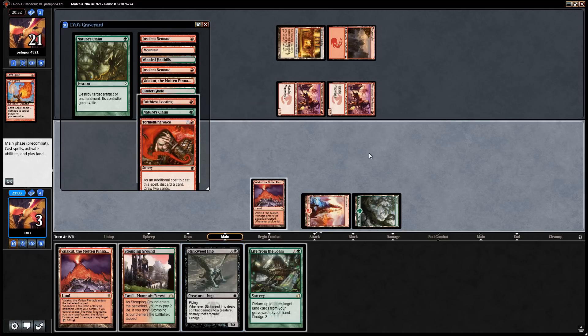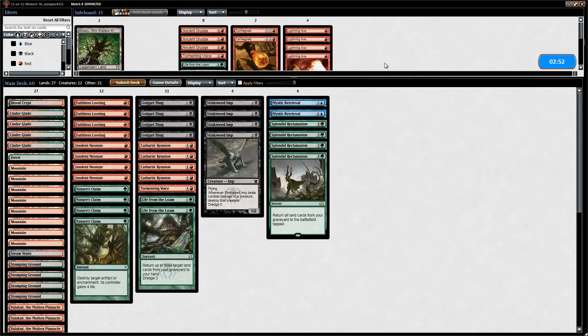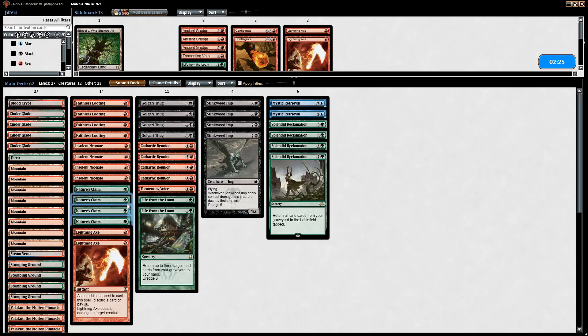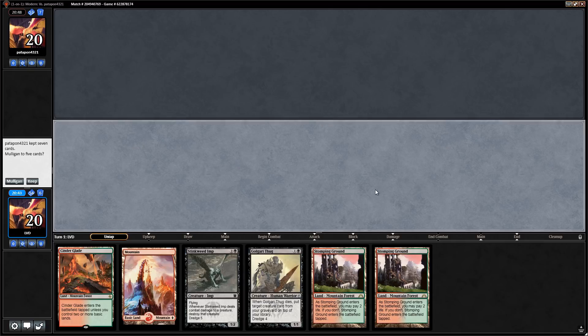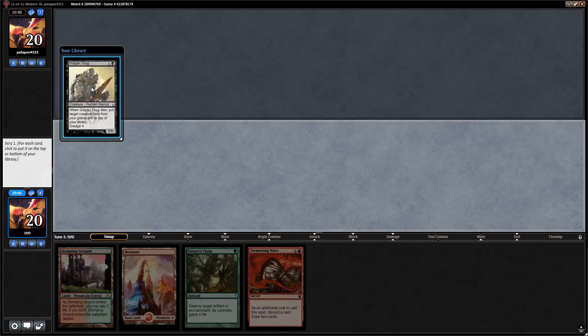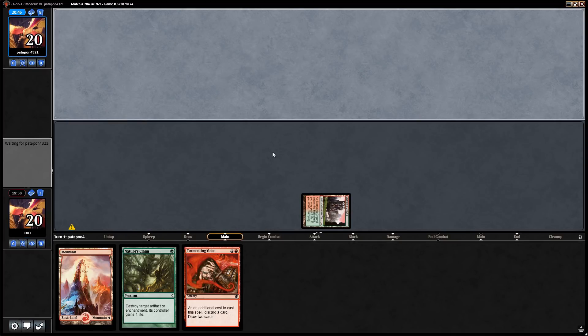Game three sideboard consideration: Lightning Axe could kill Swift Spear or Goblin Guide to buy time, but slows us down. Could go for a Nature's Claim / Lightning Axe split. We mulligan twice — first hand no dredger with one land, second hand has dredgers but no draw effect. We keep a five-card hand with Tormenting Voice into Thug and keep Golgari Thug on top as our plan — not pretty, but a start.